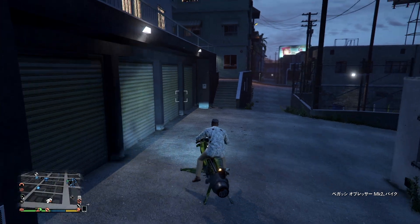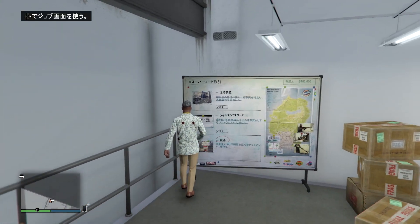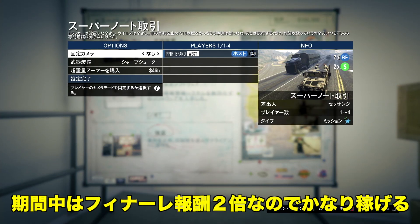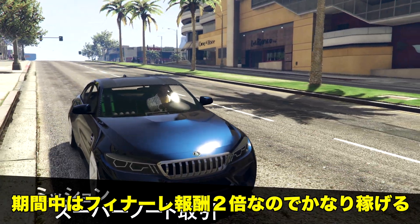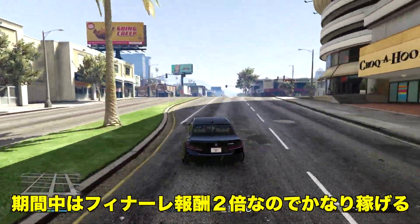後ろ向いているうちにトラッカーをつけます。あとは急いで逃げるだけです。うまくいくと全然見つからずに逃げることも可能です。フィナーレの前に、オートショップ近くの2台ガレージや6台ガレージにオプレッサーマーク2などを入れておくとめちゃくちゃ攻略が簡単になります。スーパーノート取引の強盗ミッションフィナーレではオプレッサーマーク2を使うことができます。今週期間中はフィナーレの報酬が2倍なので、スーパーノート取引の報酬は30万ぐらい稼げます。